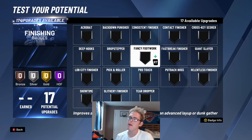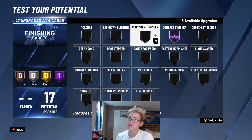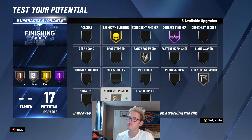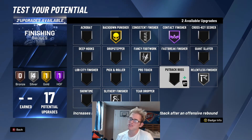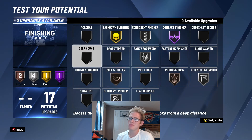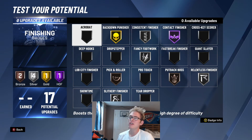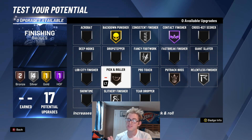For the finishing badges, I'm going to put Contact Finisher on Hall of Fame — if you have the ability, might as well put it as high as you can. Putback Punisher on gold, Fancy Footwork on silver, Relentless on silver, Slippery on silver, and Consistent on silver. For the last two slots, Put Back Boss could be helpful for a Kevin Love build, leave that on bronze. And with the final slot you could use Pick and Roller, Drop Stepper, or Deep Hooks — it really depends on your play style. I'll just use Pick and Roller. Overall we have a good variety of finishing badges and offensive badges — we can finish, we can shoot, we can do pretty much everything offensively.